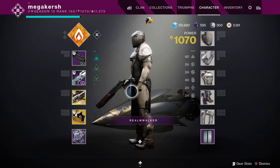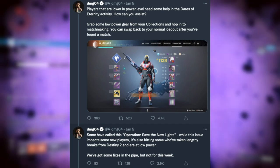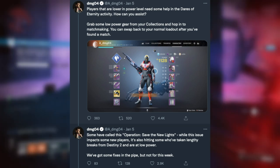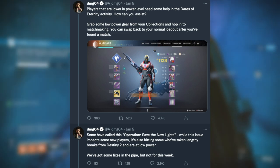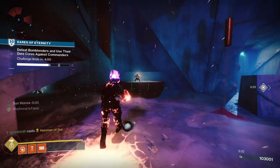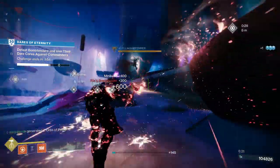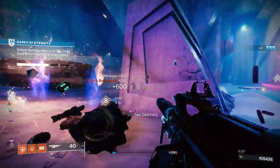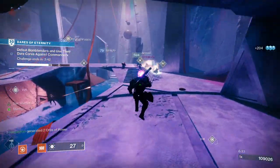There has been a reaction from Bungie as well. DMG took to Twitter to say players that are lower in power level need some help in Dares of Eternity — grab some low power level gear from your collections, hop into matchmaking, and swap back to your normal loadout after you've found a match. Some have called this Operation Save the New Lights. While the issue impacts new players, it's also hitting some who've taken long breaks from Destiny 2 and are at a lower power level. Bungie noted: "We've got some fixes in the pipeline, but not for this week. On the community side, we're looking to spin up a little emblem to earn — we won't be overly restrictive in how it's handed out, but we'd love to give thanks to those who've lent a hand and also apologize to those who were caught in the crossfire. Stay tuned for our announcements."